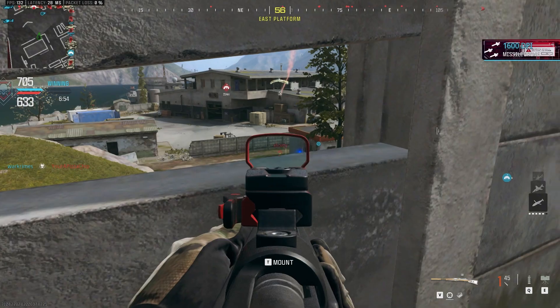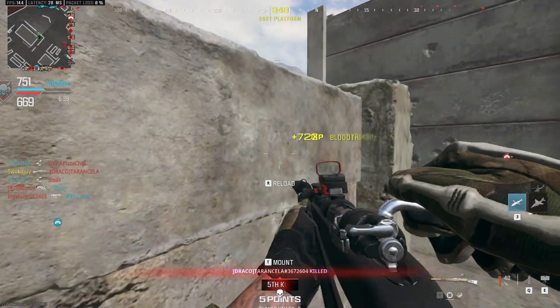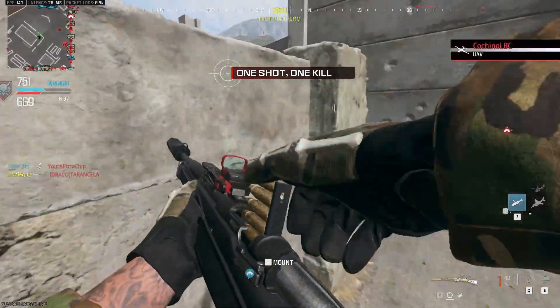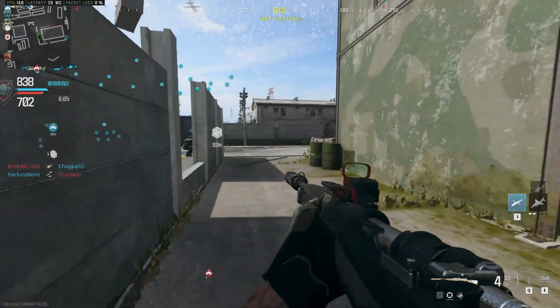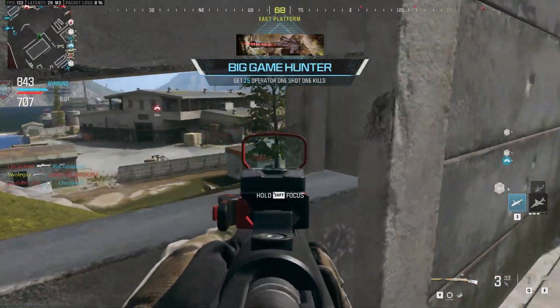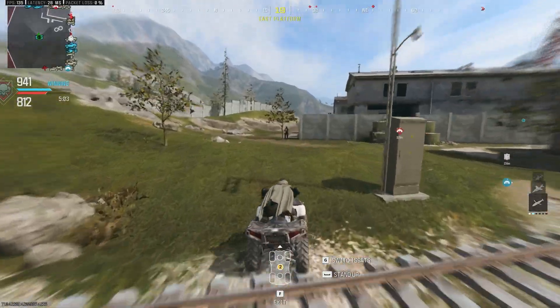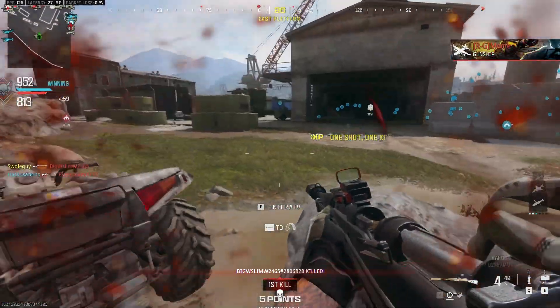It's a one-shot kill at any range as long as you're hitting the upper torso and above. The upper torso body area is actually pretty generous — it extends quite a bit into the stomach — so it's not just chest, it's pretty much torso and above. If you're hitting at the waist level it might not be a one-shot, but one-shot kill above that at any range.